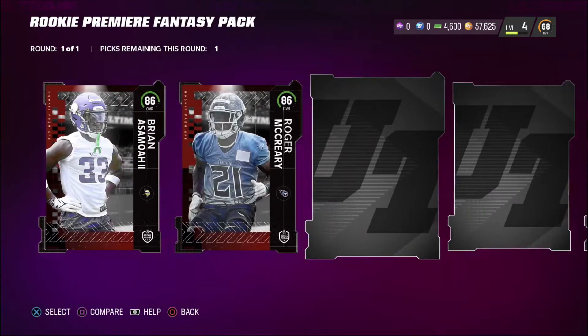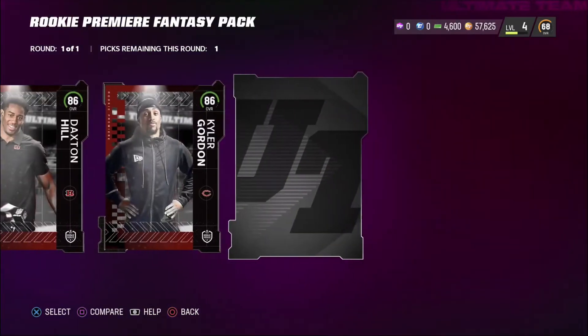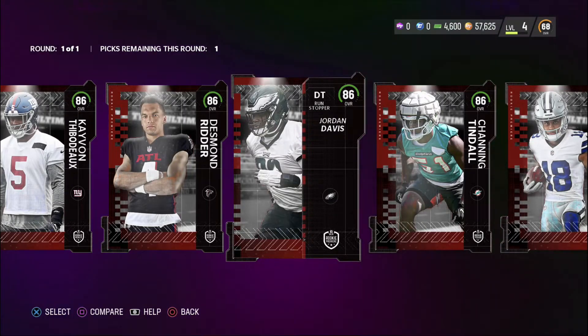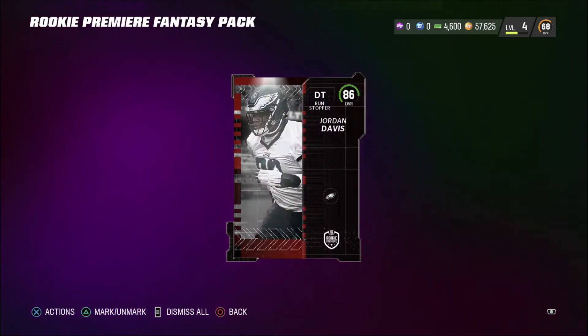We got this fantasy pack and I thought it was going to give us 10 random ones, but okay — I get to choose every single card. The pass rush in Madden 23 is actually pretty insane, so why not get a tackle in Ikema Quanu who can surely hold his own against the defensive line. And I actually want to go and take Jordan Davis as defensive tackle because I want this D-line to be crazy good — a good push in the interior, especially with him and Sam Adams, and then Montez Sweat coming off the edge. It's not the sexiest pick taking an offensive lineman and a defensive lineman, but in the long run I think this is going to work out.